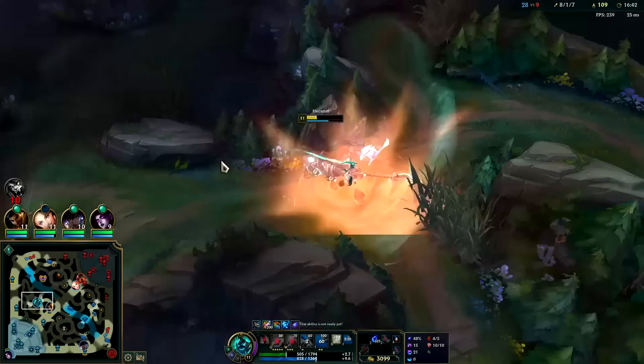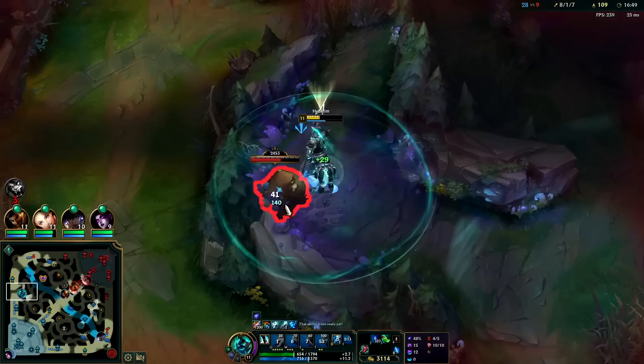Our blue jungle item's finished, so we heal every time we touch a bush, which feels really good with Celerity. Celerity makes you go faster the faster you're already going. Plus Hecarim gets more damage the more movement speed he has — heavy synergy.